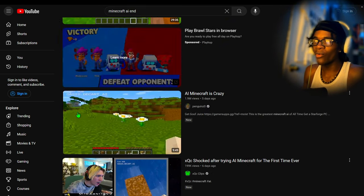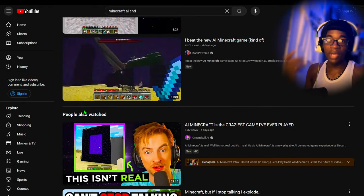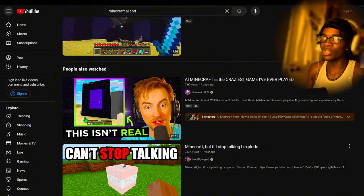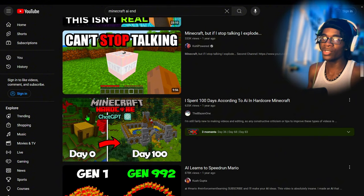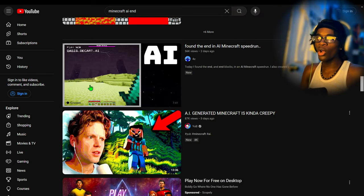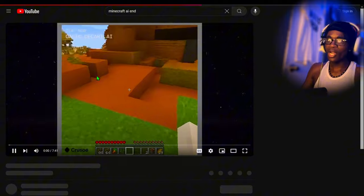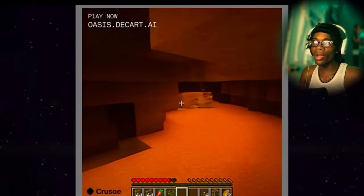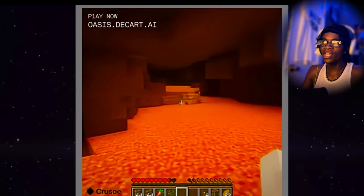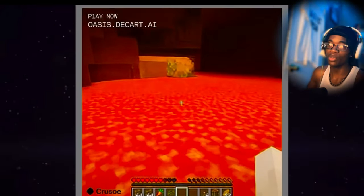Look at all these people trying to beat AI Minecraft — they make it their actual goal to beat this thing, and I don't understand how they do it. I'm surprised they don't go insane. 'Found the End in AI Minecraft speedrun' — they're speedrunning AI Minecraft! How did they get into this? Then it turns into lava — I don't know how to do this.